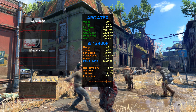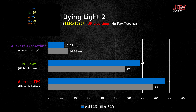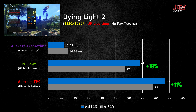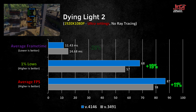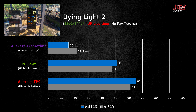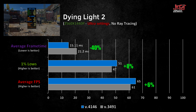On newer titles using DirectX 12 like Dying Light 2, the newest drivers also had massive improvements. At 1080p, FPS average improved by as much as 11% while 1% lows had an increase of 19%, translating to lesser stuttering in-game. The biggest gains were seen on frame times, which were lowered by as much as 28%. At 1440p, performance gains were smaller — average FPS increased only 6%, 1% lows were up 8%, and frame times were lowered by 40%.